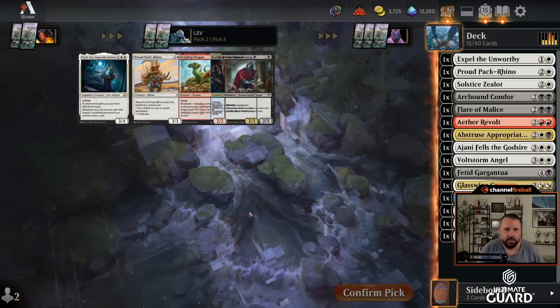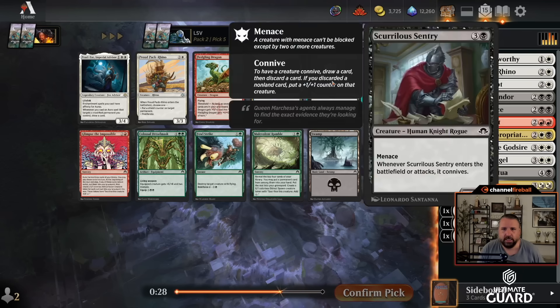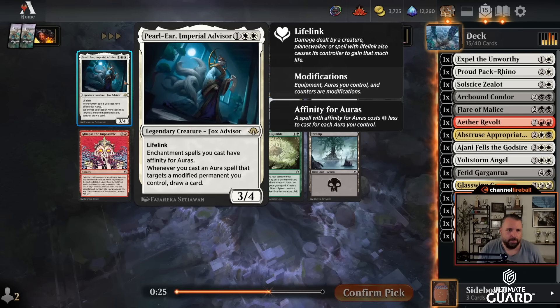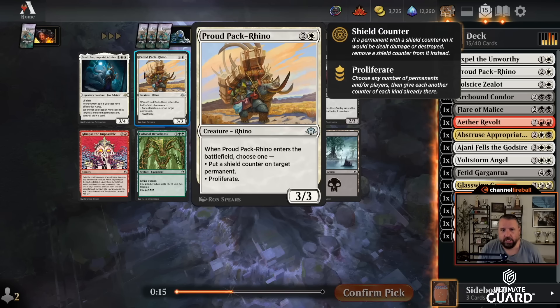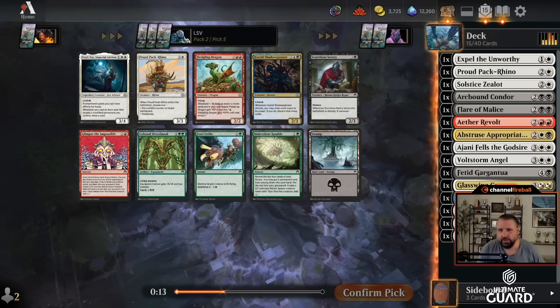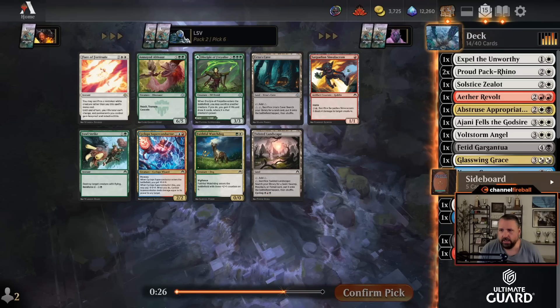No sideboard cards. I could have taken a late cyclops card, but now that I've taken Aether Revolt I should probably not take Scurrilous Sentry or Horrid Shadow Spinner. Pearl Ears: a three-mana three-four lifelink — if you put an aura on a modified card you draw a card. I don't have any auras yet. There's also a Proud Pack Rhino — proliferate to get another energy seems pretty good. Let's just take the Rhino.